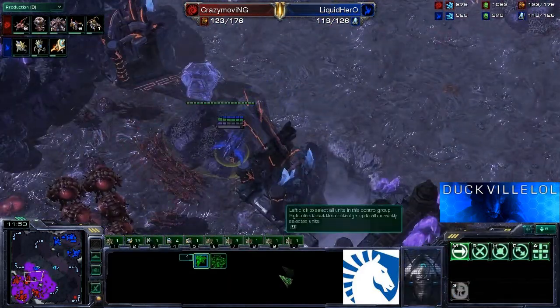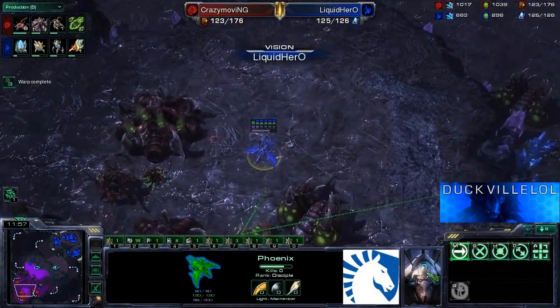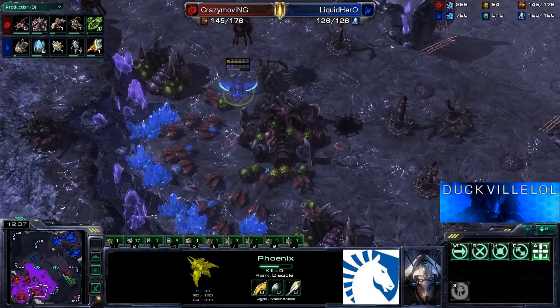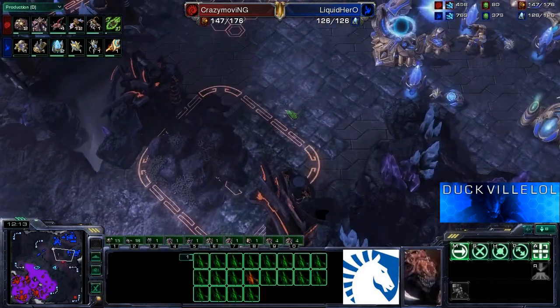He's also going to use this fake Phoenix to find out what's going on inside the main again. Just floating through — is he gonna see any extra tech? Not just yet. The Spire was actually just out of position — normally you wouldn't see them over there. I think Crazy is preparing. There it is — in fact, that's the second Spire.